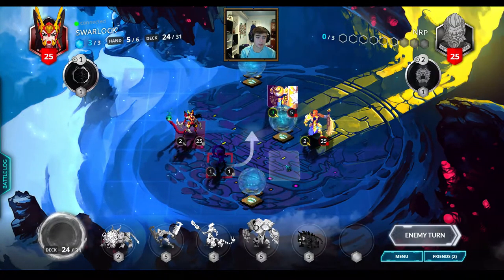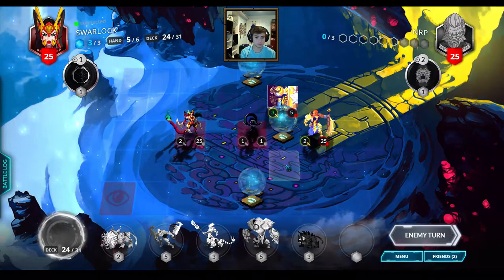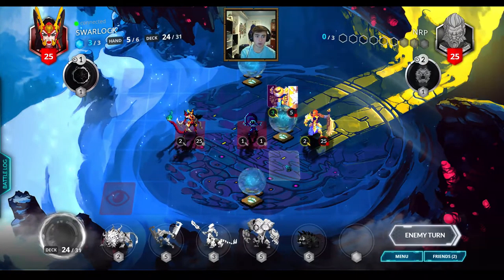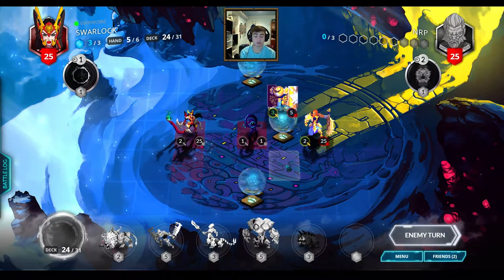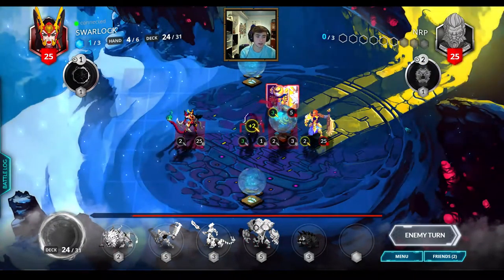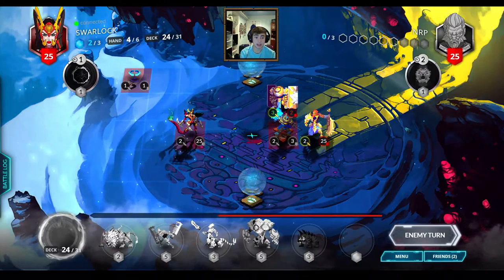Yeah, come to think of it I don't know what Songhai has to dispel - there's only Ephemeral Shrouds and neutral stuff. Like Vetruvian definitely has that card that dispels a minion directly, Lionar has 2x Sunbloom, Vanar has Chromatic Cold. Not sure if there's a high chance of Songhai having loud dispels, so I might be able to get away with the 8-8 for 5. Wherever the mini Jacksy spawns in a corner I pray that I can kill it.